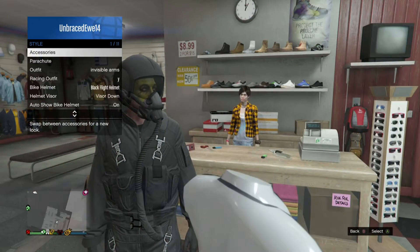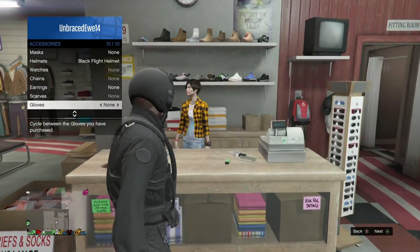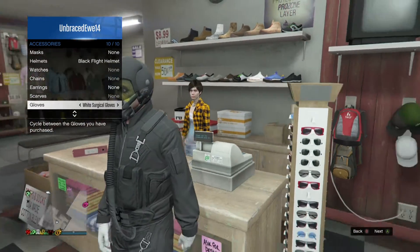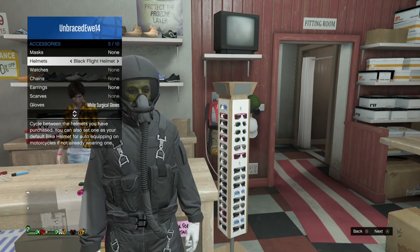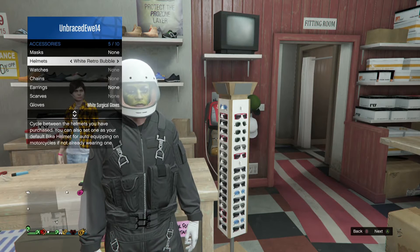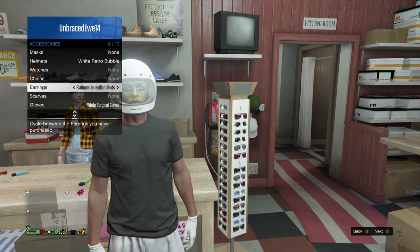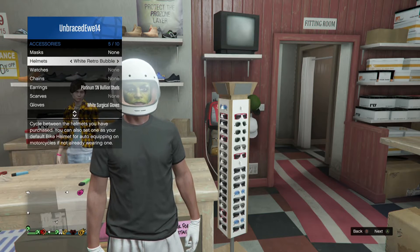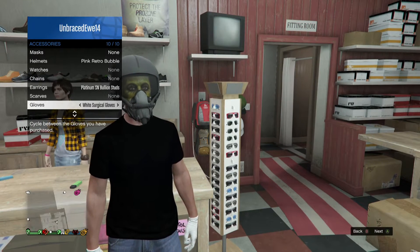Then go to style, accessories, go to gloves and go once to the left. Then go to helmets, go once to the right. Then go to earrings and go once to the left. Then go to helmets, go once to the left. Then go to gloves and go once to the left or right.